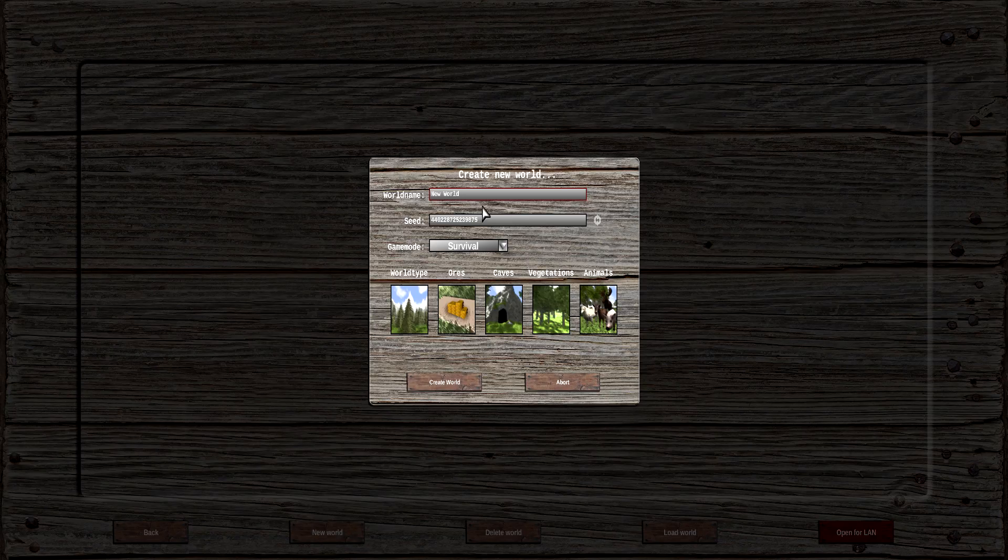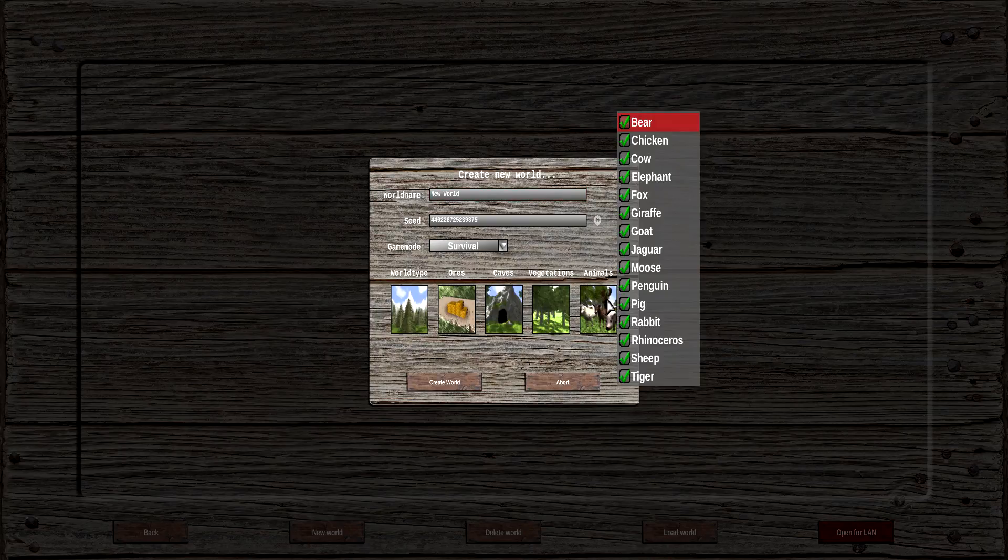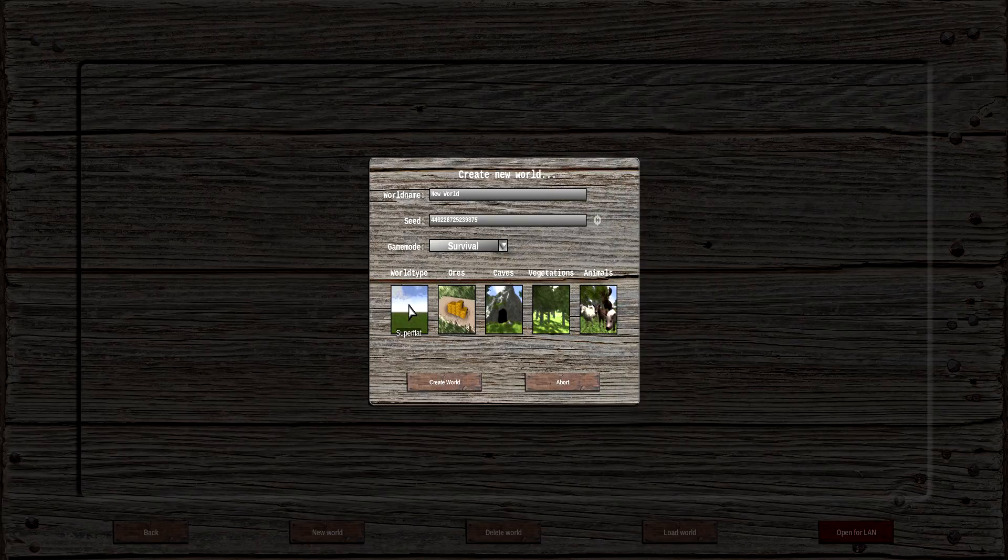We're not doing multiplayer today, we're doing single player. So I'm going to create a new world right off the bat. Here are all the normal settings — you have animals like jaguar, fox, elephant, rabbit, rhinoceros, sheep, tigers. For world type you have normal, super flat, and surreal. Unless you're a hardcore adventure guy, surreal is very extreme — in my short time on it I found no vegetation, no green anywhere, just pillars of mountains.